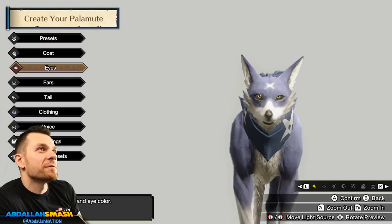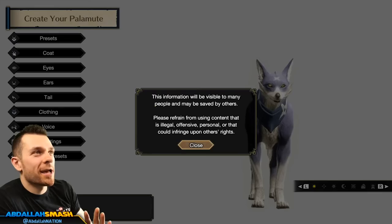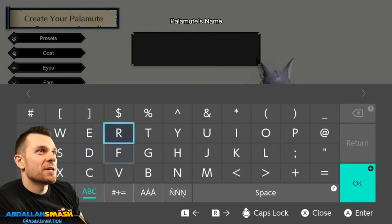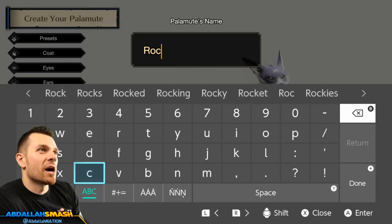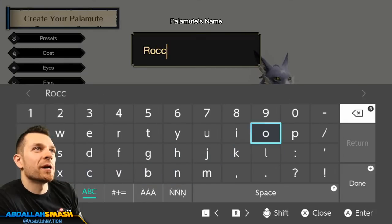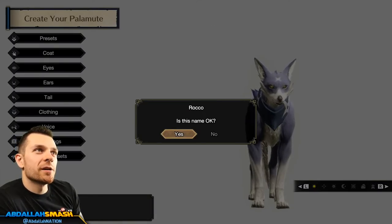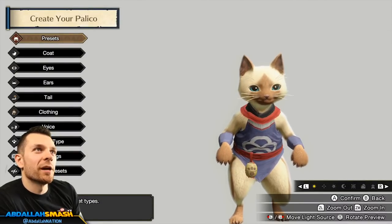I'll just go default — default's fine. You can customize your Palamute when you get the game. What are we gonna name him? Let's name him Rocko, because I always tease that Rocko was a little bit of a dog. What's up Austin? Welcome. Thank you. Stephanie, hey, what's going on?